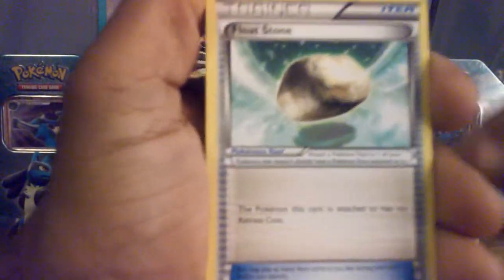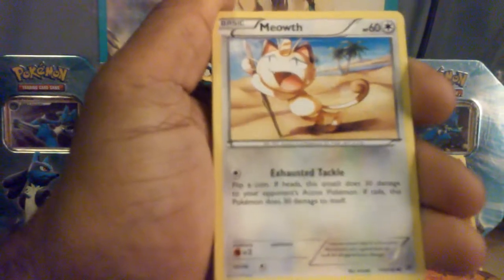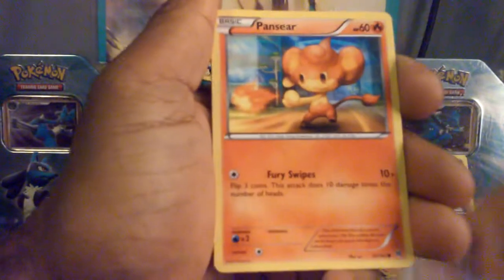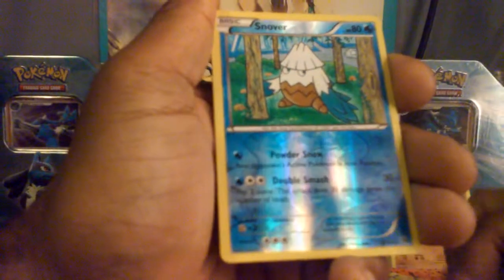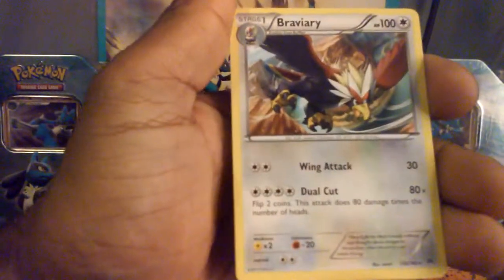Float Stone, Magneton — just sent me out from the legendary holo collection — Sand Shrew, Swinub, Paras, Tangela, Seer, reverse holo Snorunt. And the rare is a Braviary.